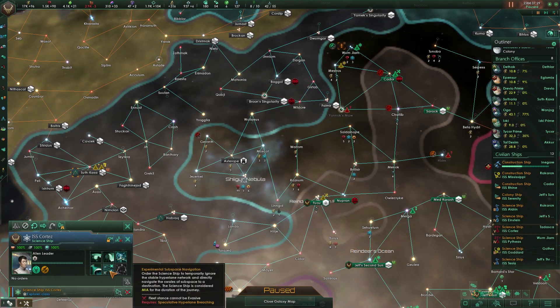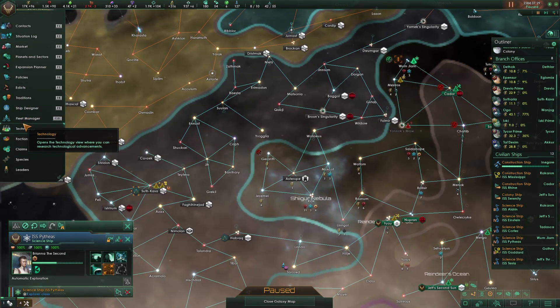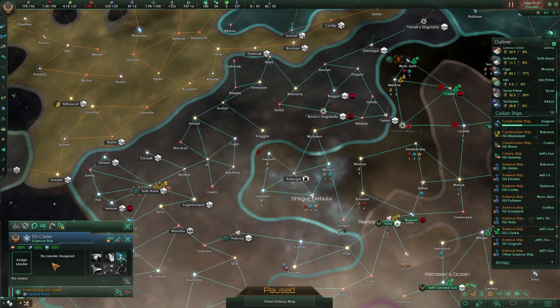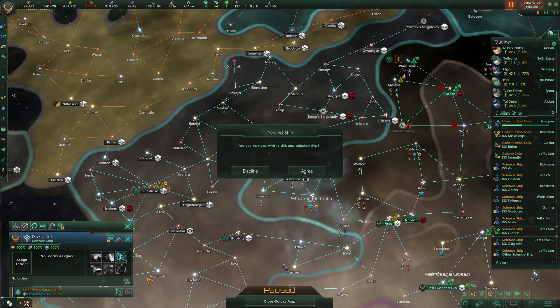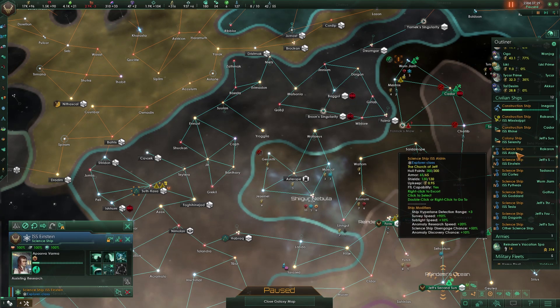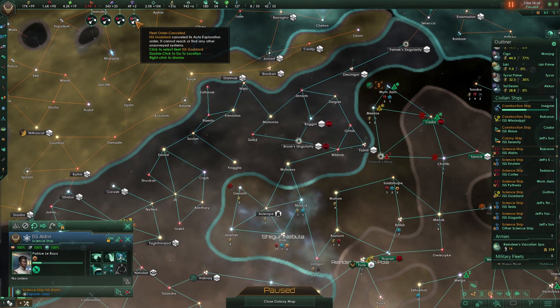Science ship, go auto explorer. You're assisting research, that's fine. You have no orders — go auto explore. We've got brain slugs across the board, so that's fine. Spark of Genius doesn't help me right now. This one needs a scientist — I'm just going to delete you. We have enough science ships right now. All other ships: assisting research, assisting research, automatic exploration, automatic exploration, assisting research. We're good.